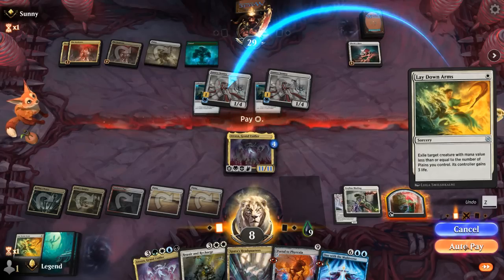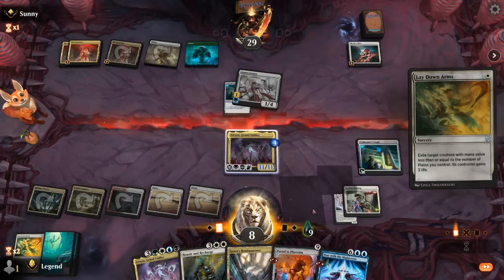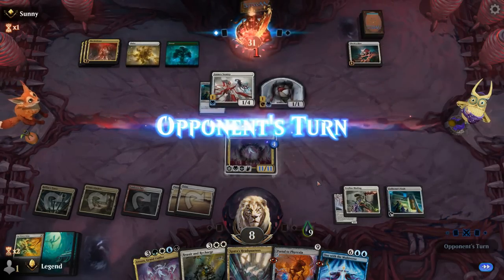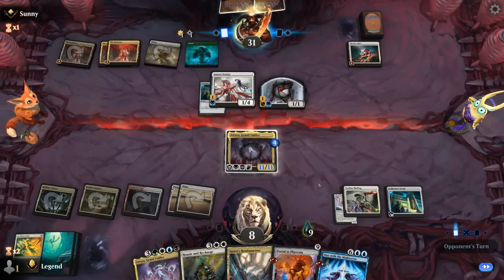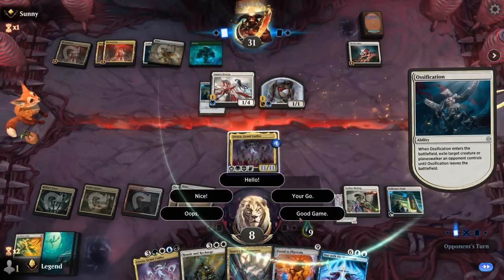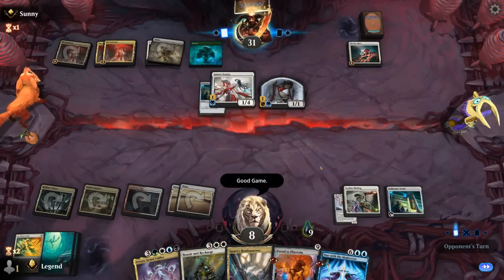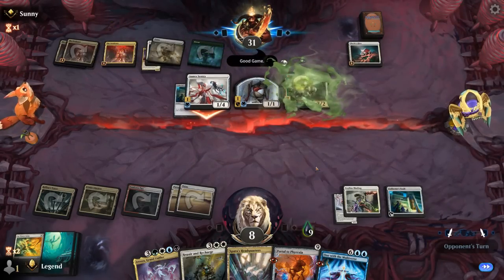And then technically still be in the game. Atraxa doesn't get exiled by Sentry, but the Proliferation will. GG's. There were a lot of exile effects here. On to the next one.